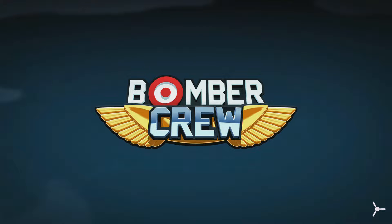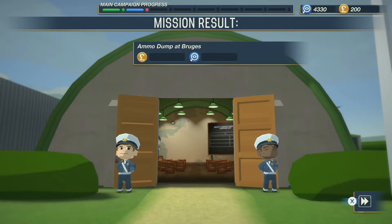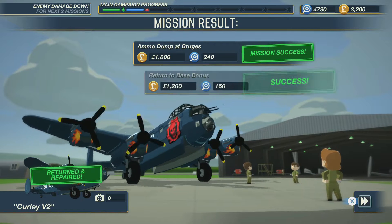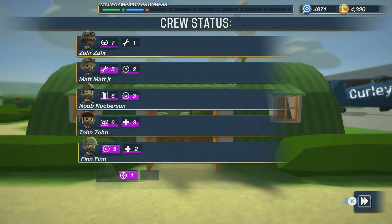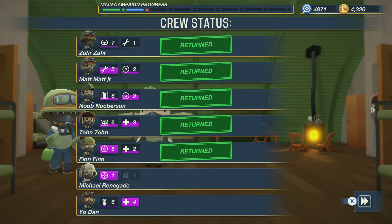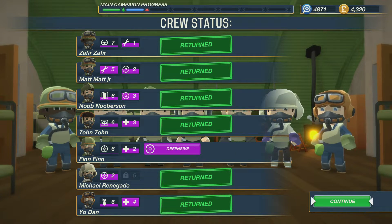I want to see what else we can get from this upgrade — we're going to get some money. We've got a thousand pounds, then a photo bonus, so we now have four thousand pounds — awesome! Everyone should level up a little bit. Zafir isn't going to be level 8 anytime soon, but Finn might level up to a level 6 gunner, and Renegade will definitely level up as well.